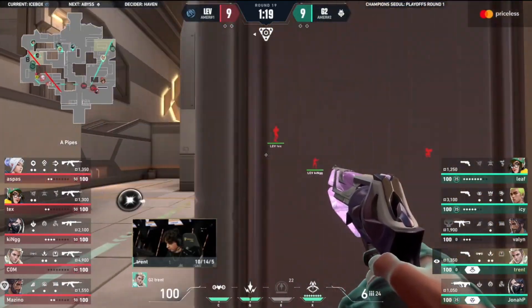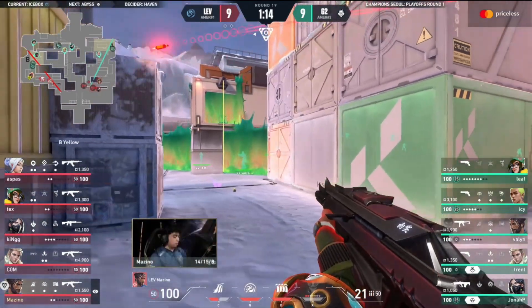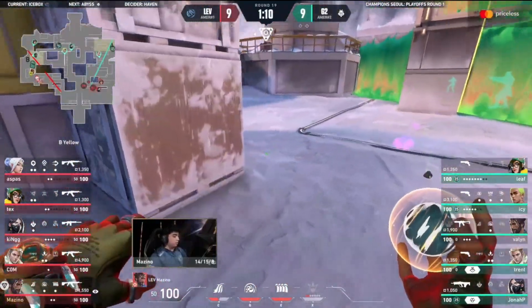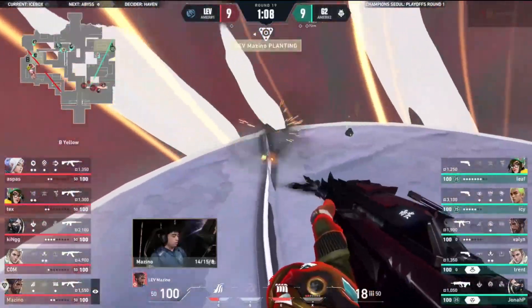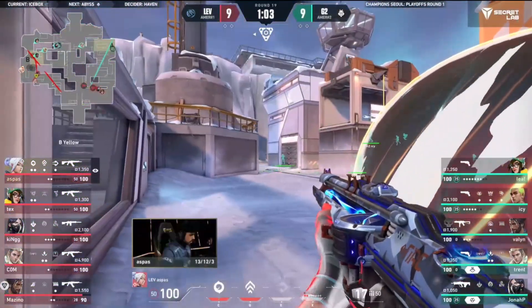That thrifty round that G2 got previously was kind of a saving grace of this half. That being said, it's the only round they won this half - so that's why I say that. Dark going back site. Mazzino's cove - not able to clear that out, so that will throw a wrinkle into their plans. Can they iron this out? Weapons just aren't there for G2.